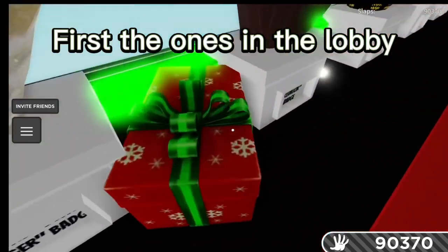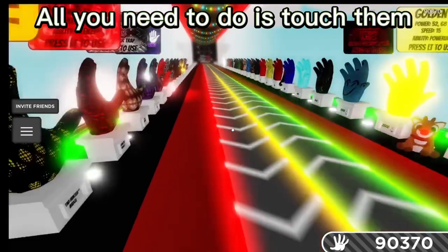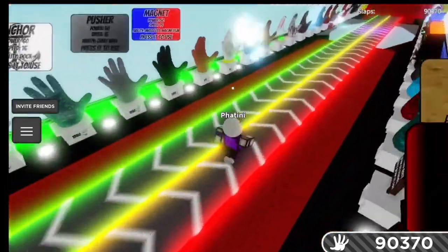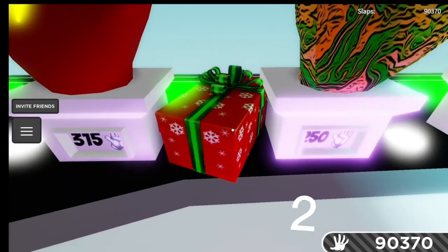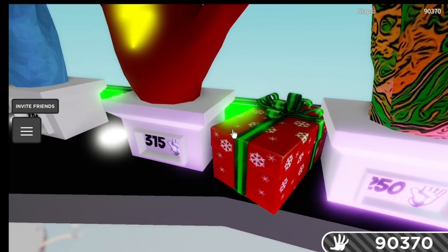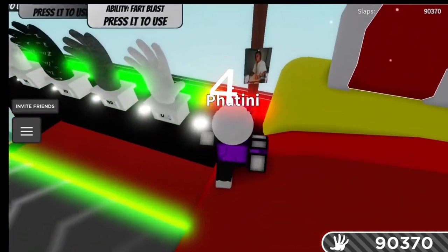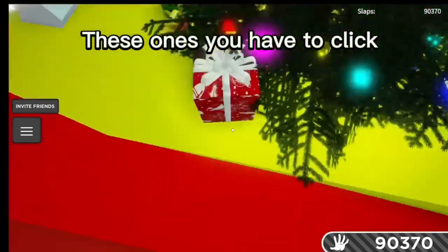First, the ones in the lobby. One — all you need to do is touch them. Two. Three. Four. These ones you have to click.